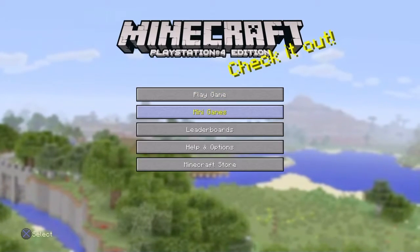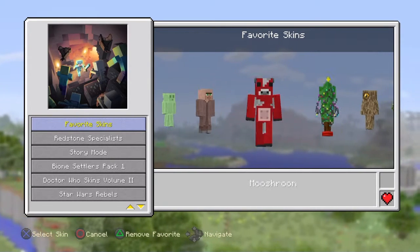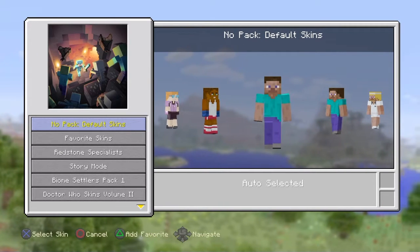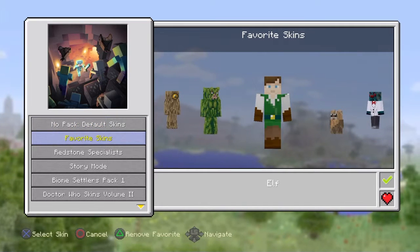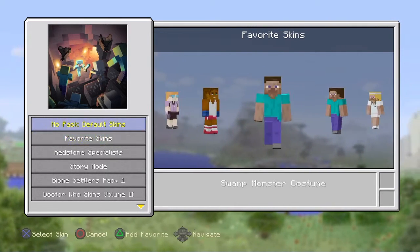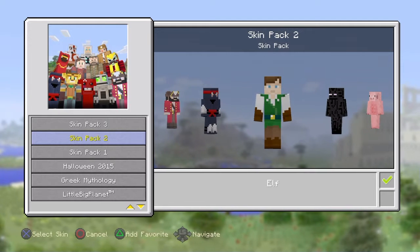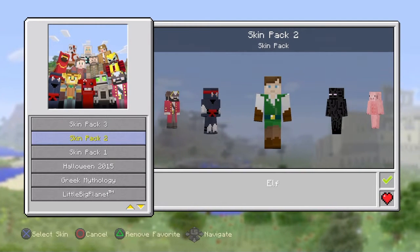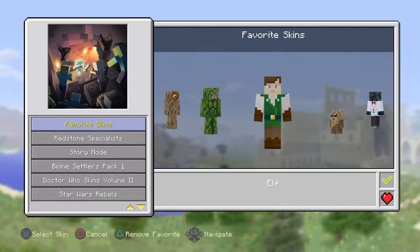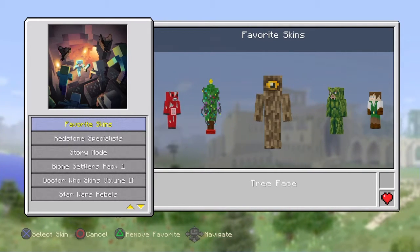Go to your skins — here's all my favorite skins. On the left it says 'add to favorite skin.' I'll remove the one I usually use, and now if I press triangle, see the heart that just popped up on the right? Then if I go to favorite skins, it's there.